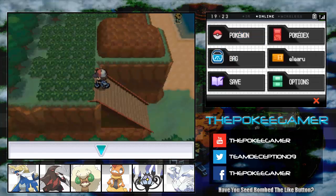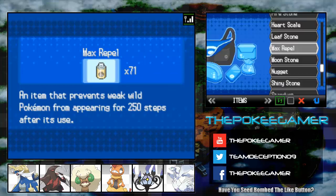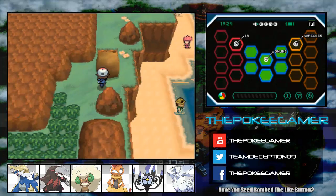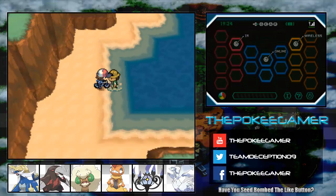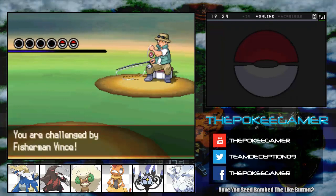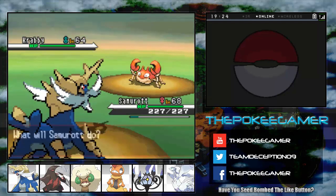Getting off the Alpha Sapphire topic for a second — you all saw that there was a cut tree there. We don't have Cut on our team right now. But you do want to come up here, because if you use Strength, you can get the TM for Psychic, if I remember correctly. Definitely worth coming to get. I will be doing that in the next episode, because it's a TM I think I need to give to at least one or two of my Pokemon. It's still an excellent TM.